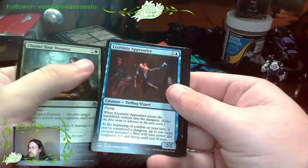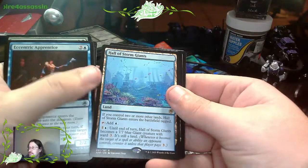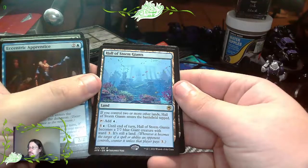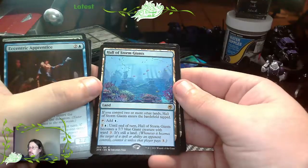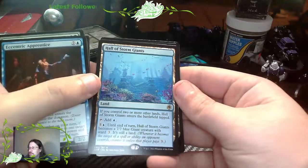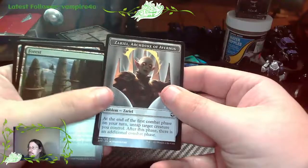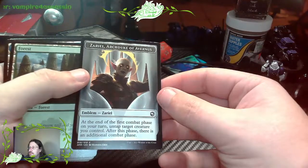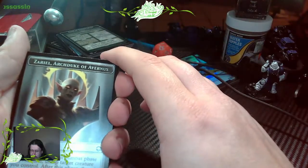A Centric Apprentice. Hall of Storm Giants - if you control two or more other lands, Hall of Storm Giants enters the battlefield tapped. Add one mana - I love that artwork. Forest. And Zoell, Archduke of Everness - interesting. That name sounds familiar but I can't place the character.